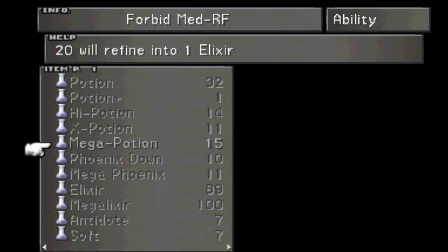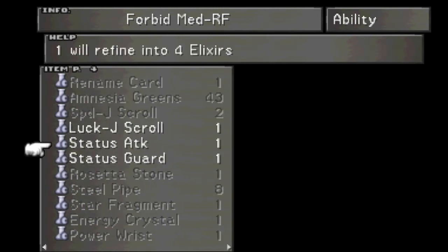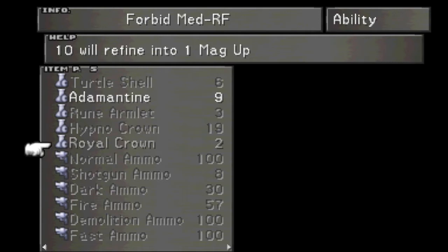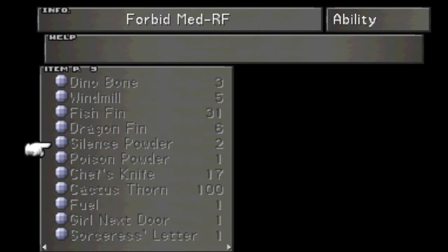I'm not a big fan of Forbidden Medicine Refine. 20 Mega Potions into an Elixir does not sound worth it. A Luck Scroll will turn into a Luck Up. An As-If will turn four Elixirs — don't do that, that's terrible. The Vitality Up from Animantine is not too bad; I might use that. 10 Royal Crowns into a Magic Up is also not bad; we'll go over how to get those later.